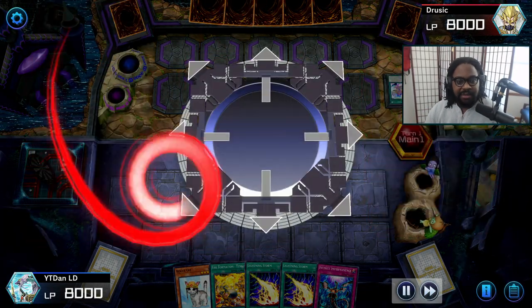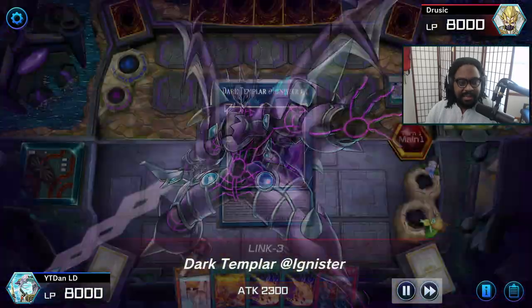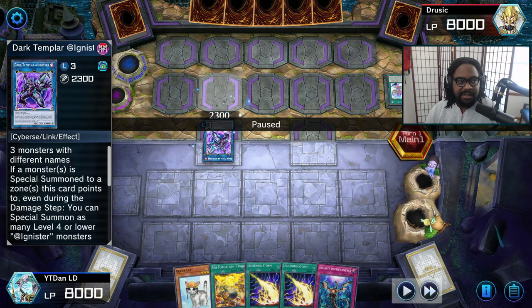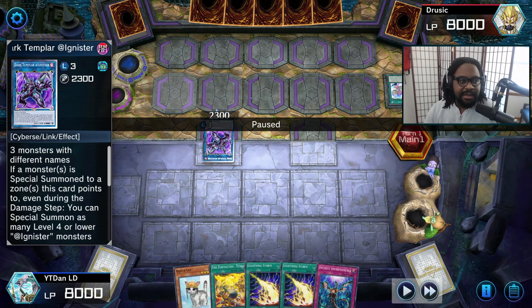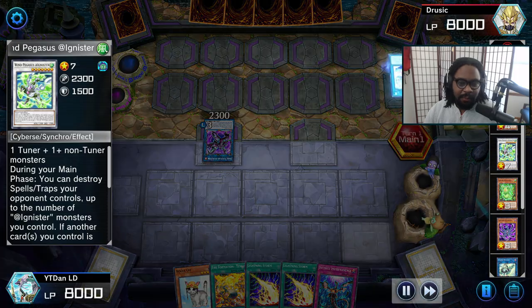He puts the Adagnister in the grave, and his board state is this — he summons out the Dark Templar. Now he has Dark Templar, and if I kill Dark Templar or any of his other cards, he can back it up with the Wind Pegasus Ignister. So now that I know what he has on the board, I have to play this to my best advantage, or I've got to negate it one way or the other.